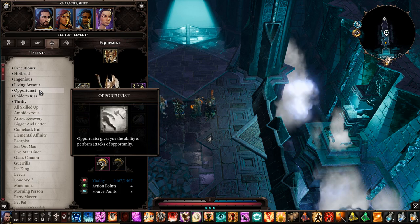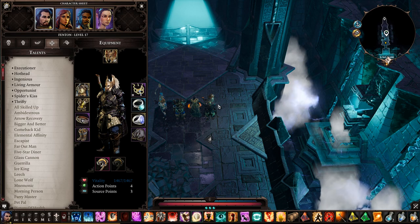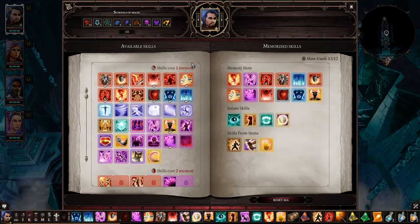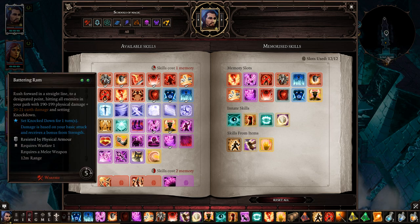Now for the Death Knight's spell book. He has a lot of tools in the toolshed. I'll go over the skills I use or plan to use during Reaper's Coast and the Nameless Island. First, Battering Ram: you take out a foe's armor, do damage, and can knock them down — great crowd control. I have two of them on my bait character.